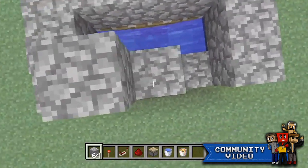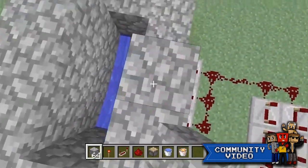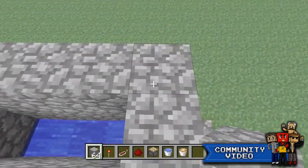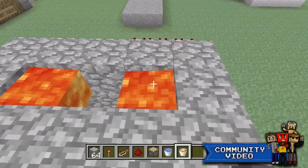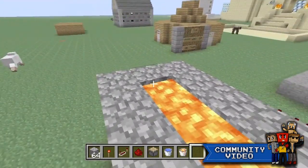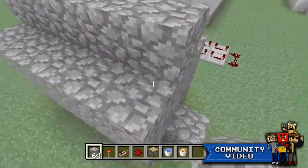Take cobblestone and put it here, here, here over the water right here, then build up around - just go around until you're high enough. After that take your three lava buckets and put them here, here, and here. For safe measure, cross them like this.